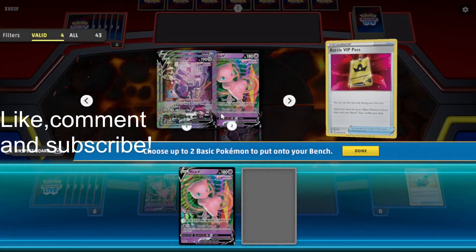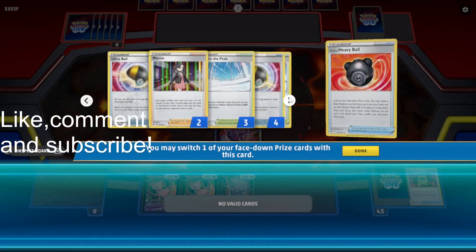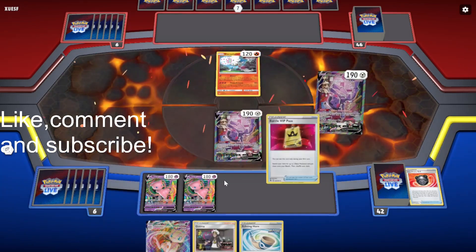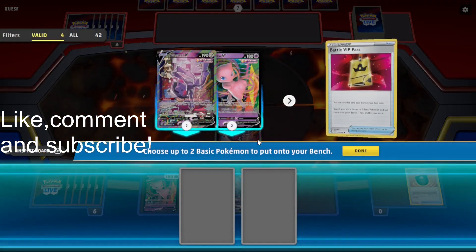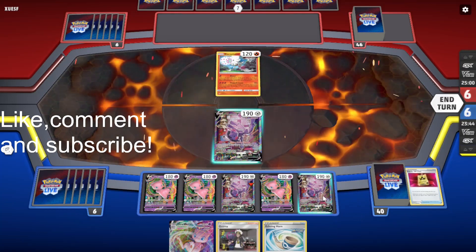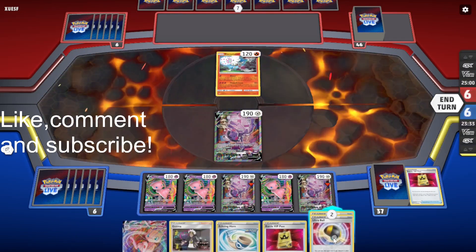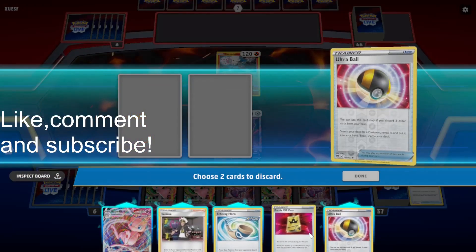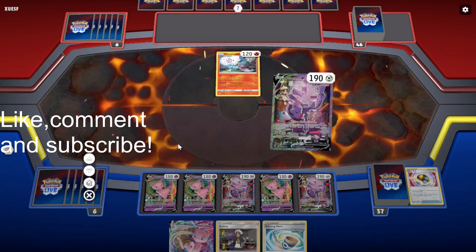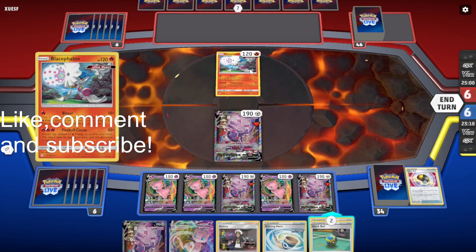We'll grab Mew and Genesect. Then we can draw one card. Another VIP Pass, nice. Go for Mew and Genesect. We'll get three Mews because we might want to use Psychic Leap, which could be good in this matchup. Genesect is weak to fire, so it won't be that hard for them to get the knockout with Blacephalon. So I'll just pass it over to our opponent.